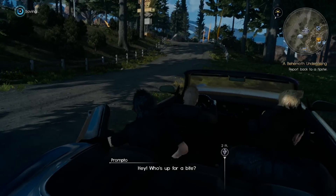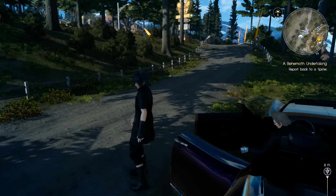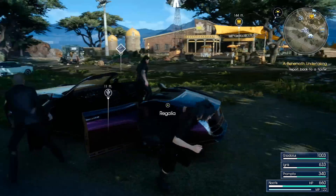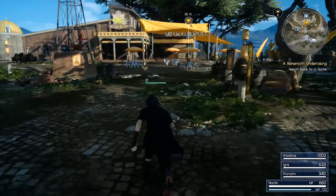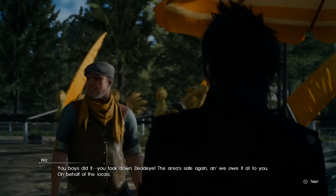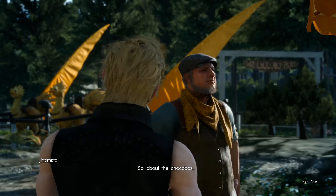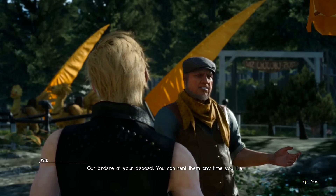Now that you've completed the hunt, return to the chocobo farm and talk to the guy who gave you the mission. He'll allow you to rent his chocobos at any time for 50 gil per day. After you unlock the ability to rent them, you can go up to any of the yellow bird stands to rent a chocobo, the closest one being located directly behind him.